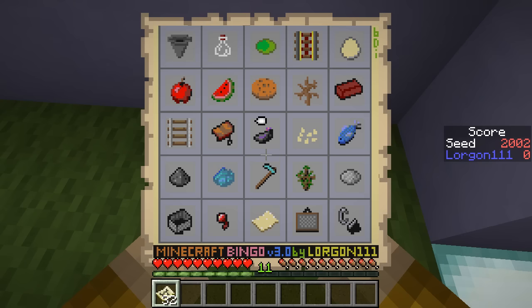Looking at this card, my analysis is that the first column should be pretty straightforward and reliable — it requires 16 iron, but the rest is relatively easy to get. The fifth column: if there happens to be a chicken near spawn, we could get the egg reasonably quickly. The fish would require some string for the fishing rod, which might be a little dodgy. But if there is a chicken near spawn, the fifth column would also be a good option. I think I'm probably going to go for the first column.